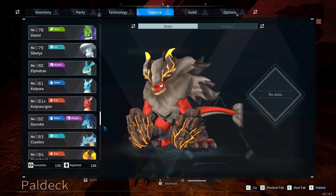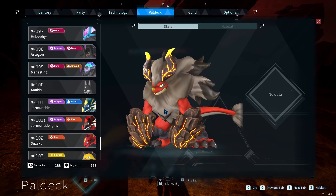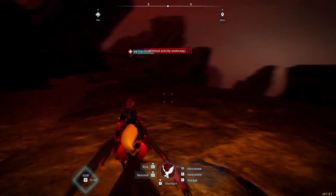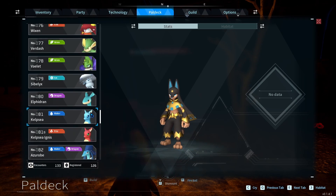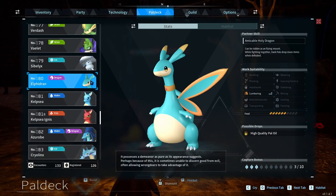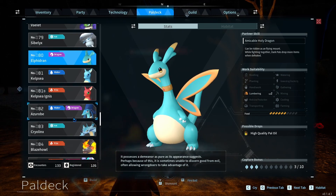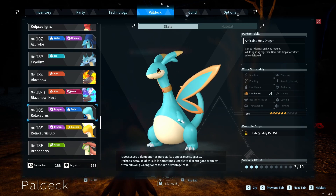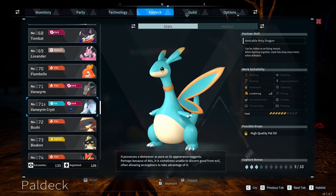We are pretty much done with completing the decks, which is kind of crazy to say. I know there's a couple of other forms - like Elphidron has an Elphidron Aqua form. When I was looking at good Water Dragon types after catching Jormantide to see if there was any reason not to just use Jormantide, I saw Elphidron Aqua alongside Azerobe and Relaxorus. There are a lot of Water Dragons actually in this game. Elphidron Aqua is one we might have to breed, and there might be some other type alternate forms we might have to breed as well. But as far as standard forms of pals go, we're pretty much done.